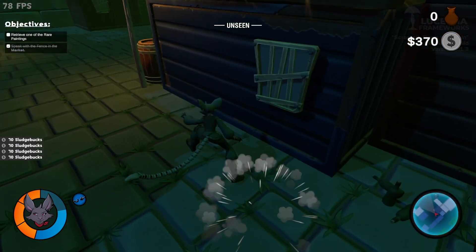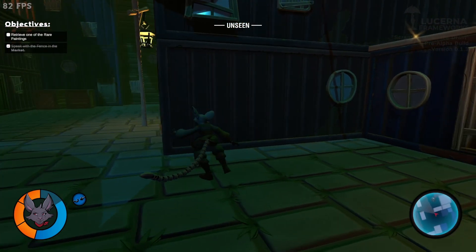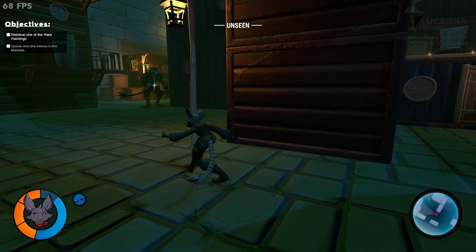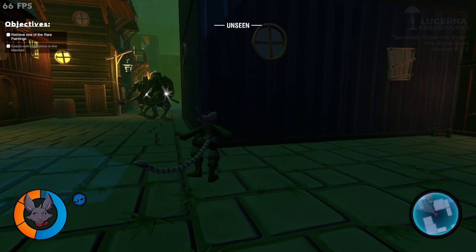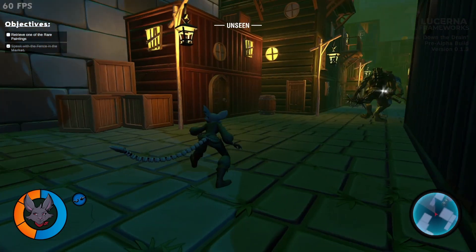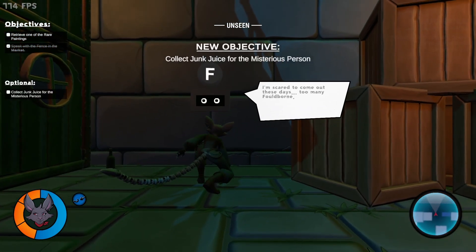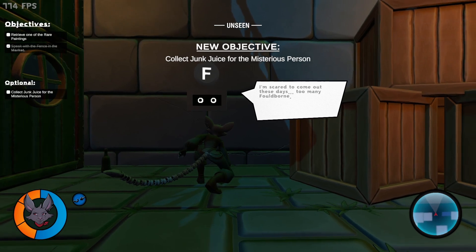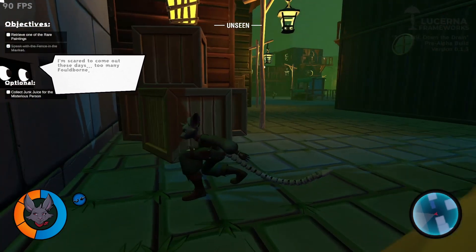I also want to fix the weird build behaviors that have been happening. And I want to populate the safe house — it's too empty right now — and make the safe house UI look a bit prettier. I'm predicting that next week is going to be the last Scraptiville week, and then it's back to the other prototypes, and hopefully I manage to get a prototype up and running before the conventions start next month.